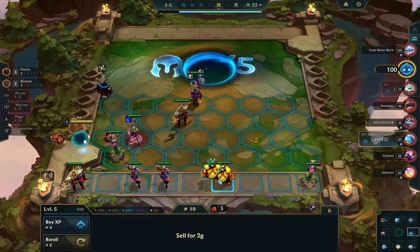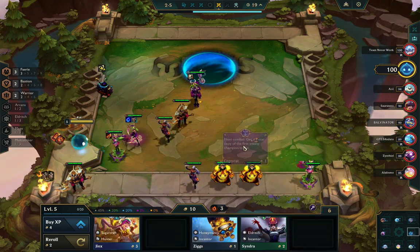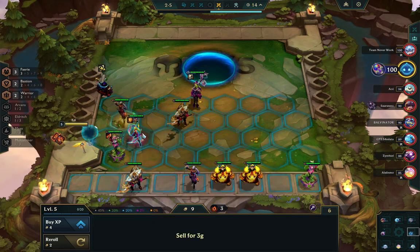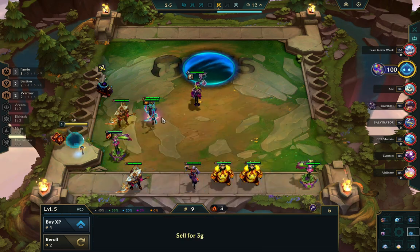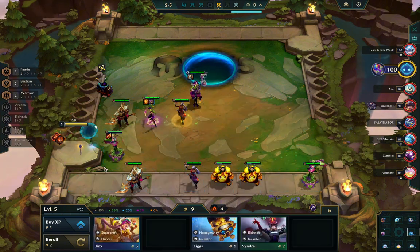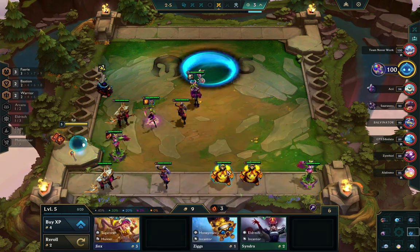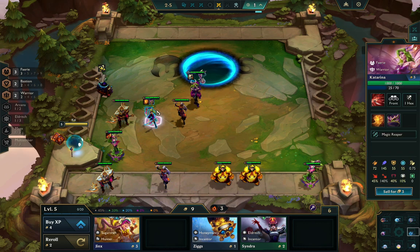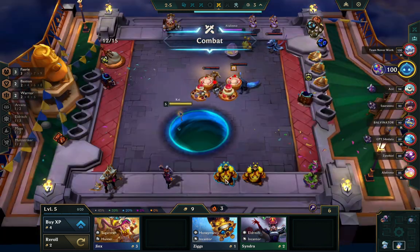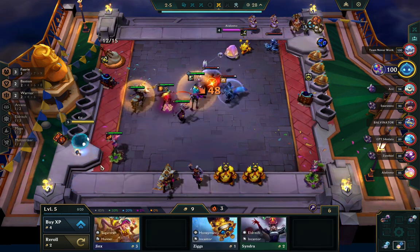Here I get a lucky Hecarim pair, so I go take Nunu out — two warrior, two bastion, three fairy. Then I go ahead and buy this charm because it's very likely I win the next fights. If I kill a two-star it's two gold, one net profit gold. If I kill a one-star it's whatever — in this case if I kill Rumble I get net one gold positive.